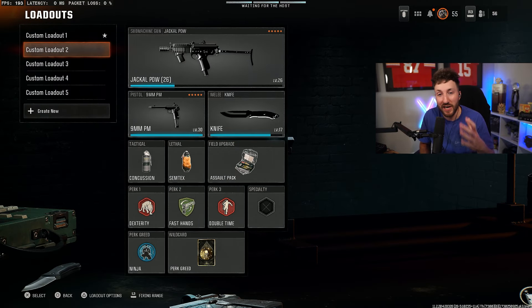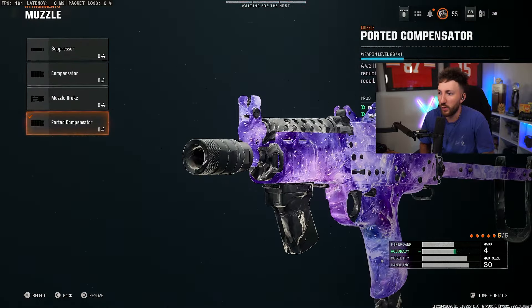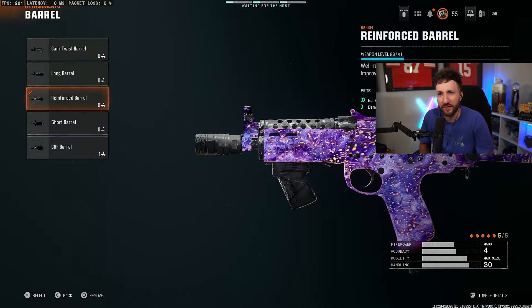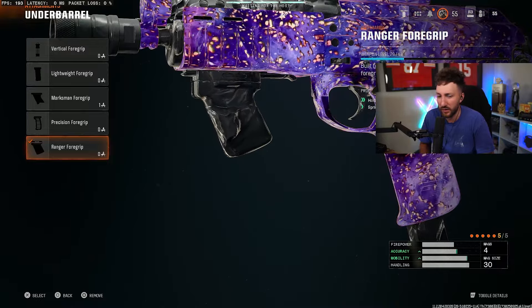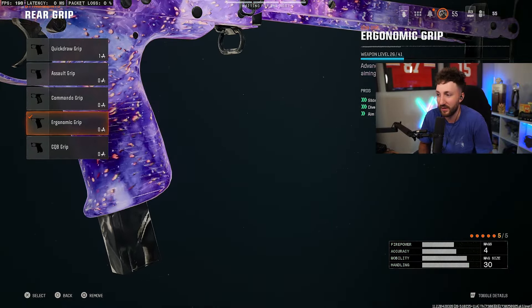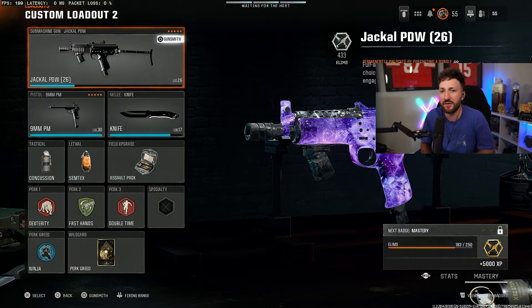For the second SMG, it's going to be the Jackal PDW. This gun's a little bit different — it's got a slightly faster time to kill up close, like a three-shot up close, but it kind of lacks in the range department. Overall though, this thing is disgusting as well. For the muzzle, the ported compensator again — same as the last one, just helps with recoil control. For the barrel, reinforced again, helping with bullet velocity and damage range. You're going to want this as a submachine gun because you'll feel the drop off at certain ranges. For the foregrip, we have the Ranger foregrip, which helps with sprint move speed and horizontal recoil control. The ergonomic grip for the rear grip allows everything to be a lot quicker. Then for the stock, we have the balanced stock. For the pistol, it's going to be the nine millimeter.